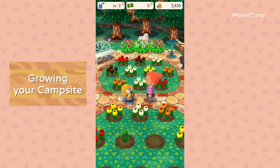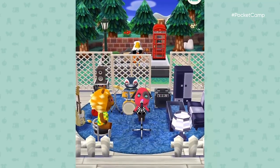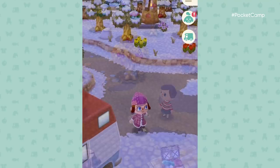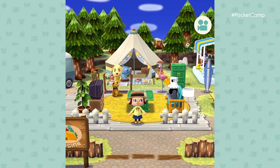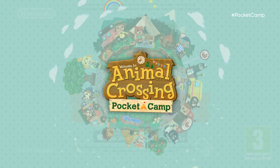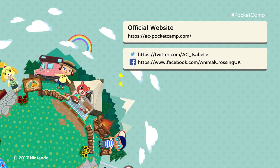There will be seasonal events, as well as furniture and outfits available for a limited time only through game updates. They'll begin rolling out after launch, offering new ways to have fun at the campsite. With familiar sights and new goals, the simple life is coming to smart devices. Wherever your journey may take you, relaxing days await in your pocket. Animal Crossing Pocket Camp. Check out our official site and Twitter account for the latest information.